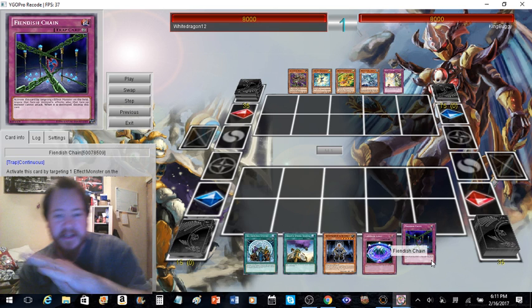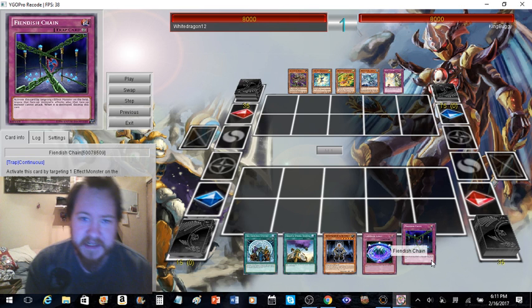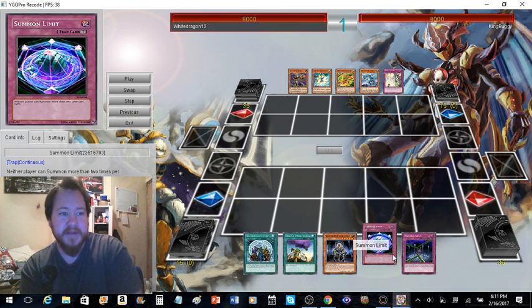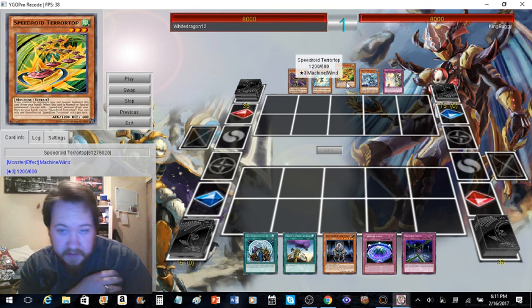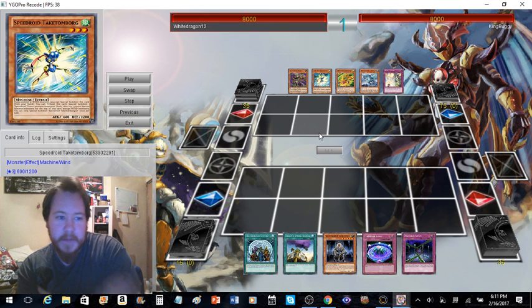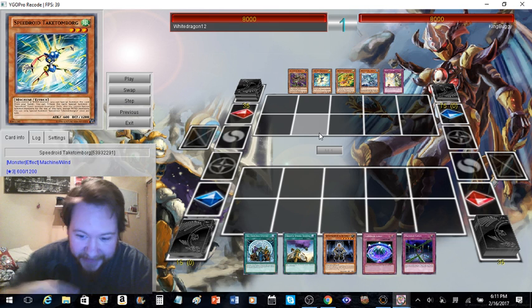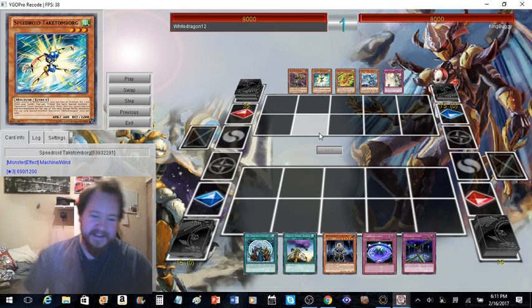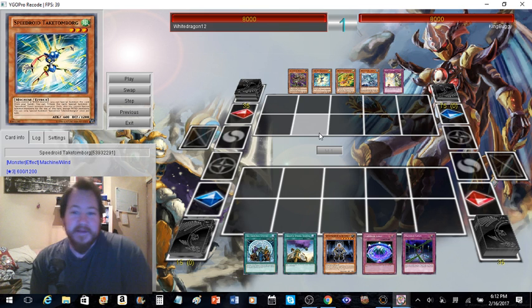If you're looking for a budget tech card — since Vanity's Emptiness is sometimes hard to find even as a common — you might want to think about Summon Limit. A lot of decks go for Tarotop and Toadborg as their opening play. You flip Summon Limit and boom — they summoned their two cards and have to pass. They can't even Kaiju you; they could give you a Kaiju but then they have a weak monster and they can't summon anymore.